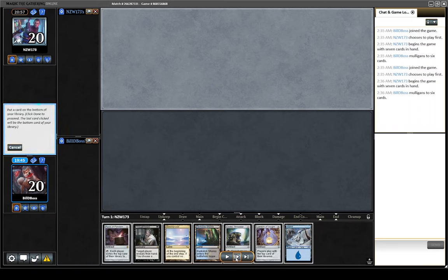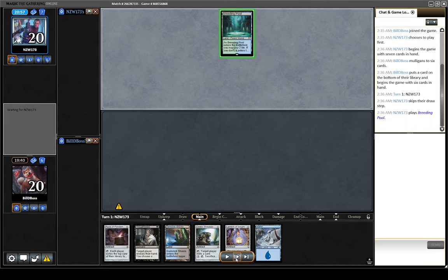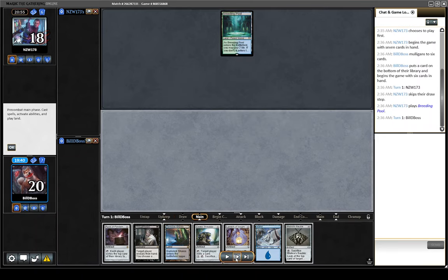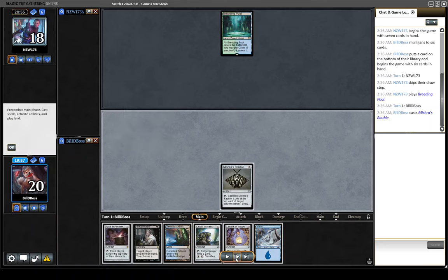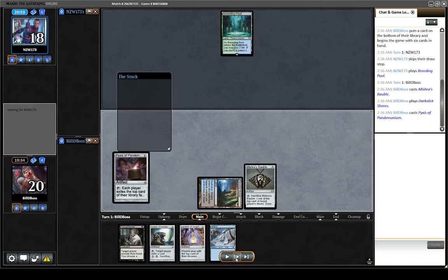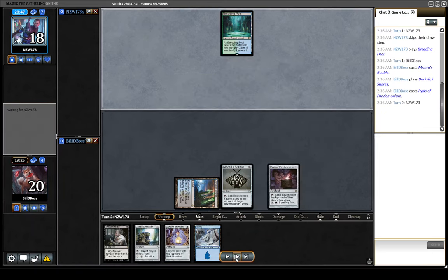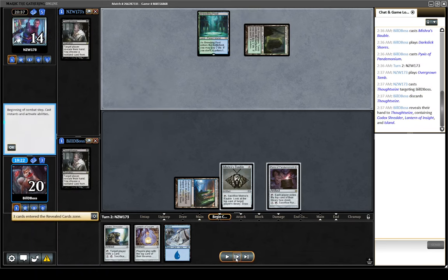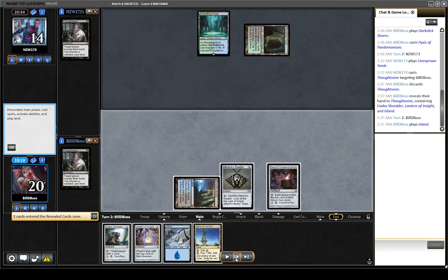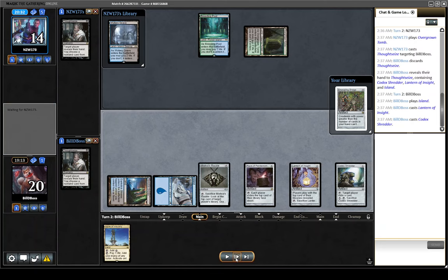We're on the draw, we're going to be able to see something. And this hand is much nicer — full lock, hand disruption. Much happier with it. They shock a Breeding Pool and pass. They're going to shock any land they play because they're Shadow. I think it's somewhat likely they have Stubborn Denial, so we're going to throw out the Pyxis first, hoping they use it on that. They end up Thoughtseizing us back, but I still think it was correct just with them likely having one in hand. And we see Bridge on top — we're sitting in pretty good shape.